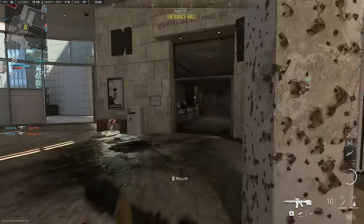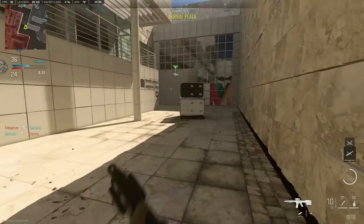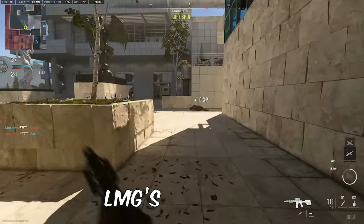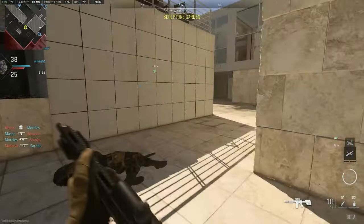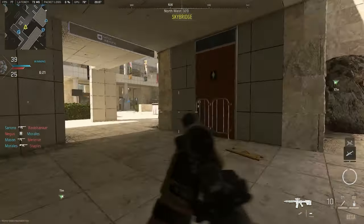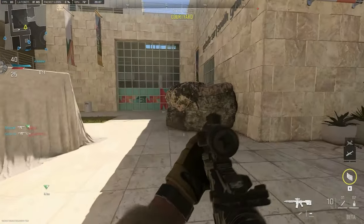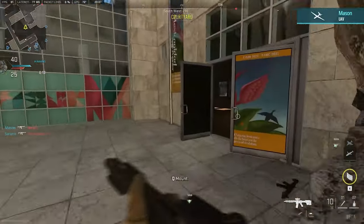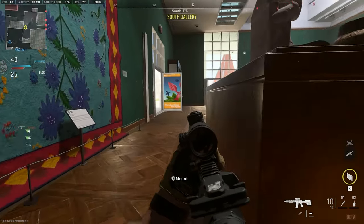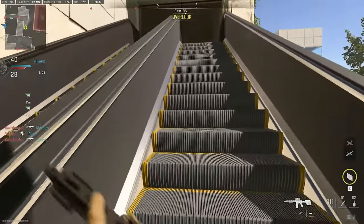There are certain similarities across classes. The distance required for a kill to count as a long shot for assault rifles, battle rifles, LMGs, and marksman rifles is 38 meters or more. For SMGs, the requirement is 30 meters or more for a long shot.